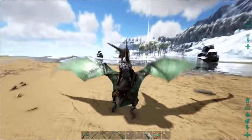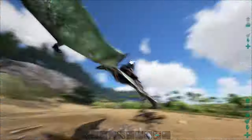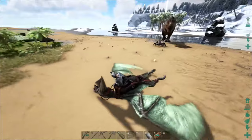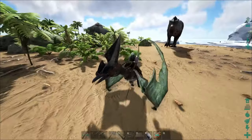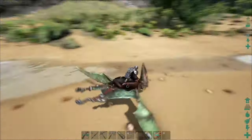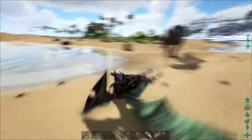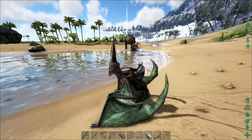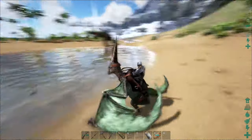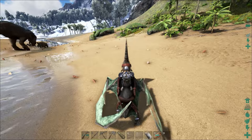Check it out — a level 116 male Rex! We are going to drag this guy all the way back to our base. Stay interested! We're going for this 116, we are going to get this Rex. This is going to be great. I was looking for Quetzals but wasn't having much luck, so let's go ahead and get this Rex instead. We already have the female, so we need the male — this is going to be awesome.